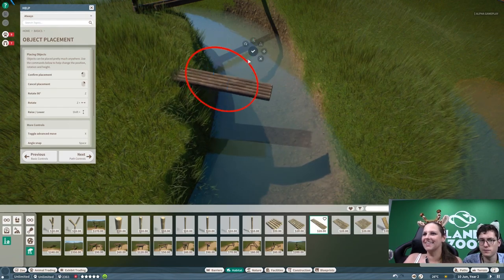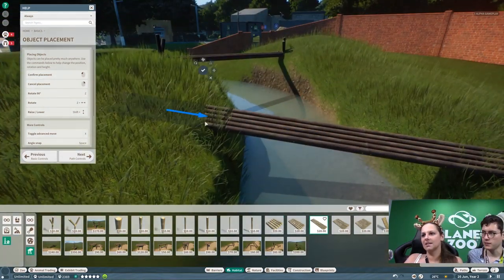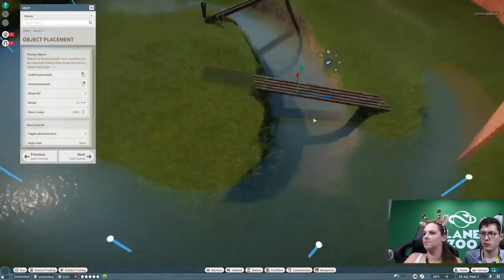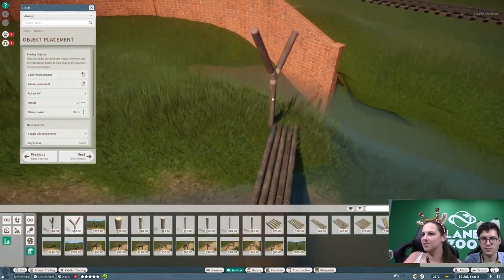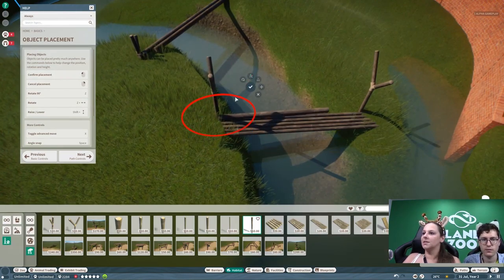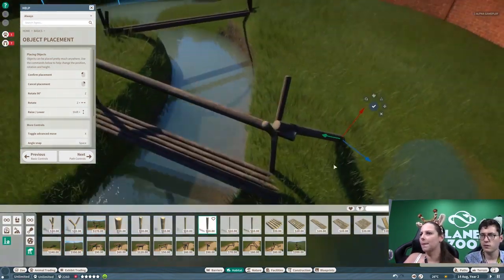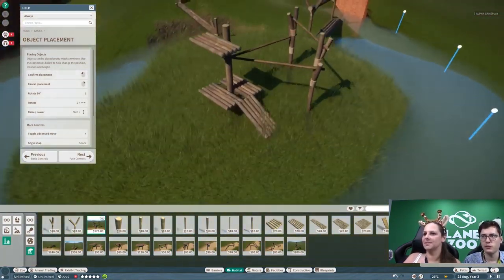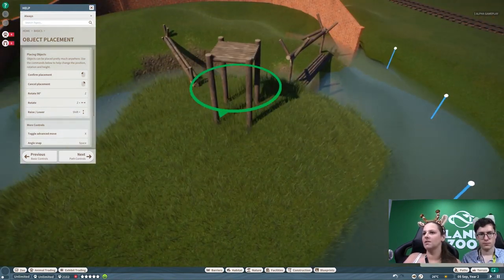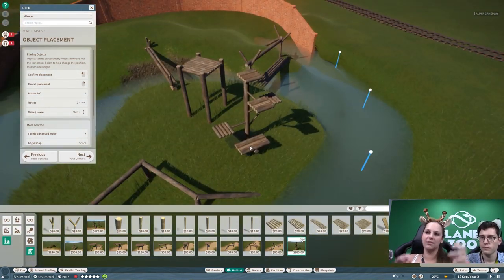All those small little details are just so good. These climbing structures are something I'm going to use a lot in my Planet Zoo series. These are just some blueprints you can add, but obviously every log and every platform you can move away or create your own huge custom climbing structures. And you also have vines and stuff you can put on your fences or the structures you're building.